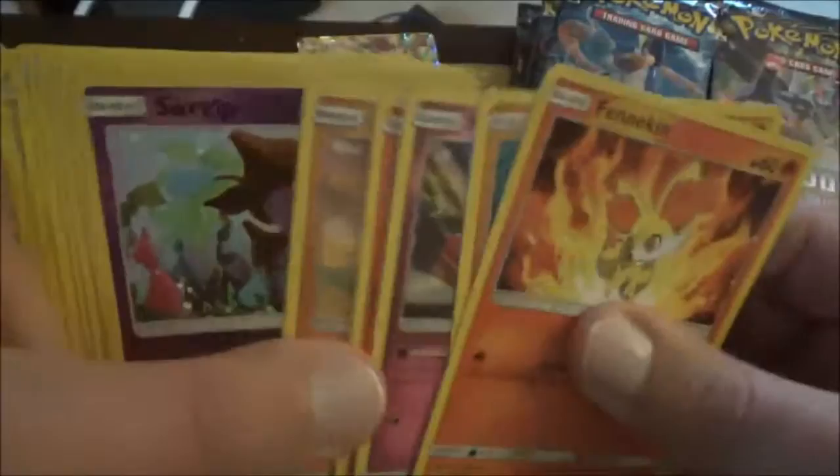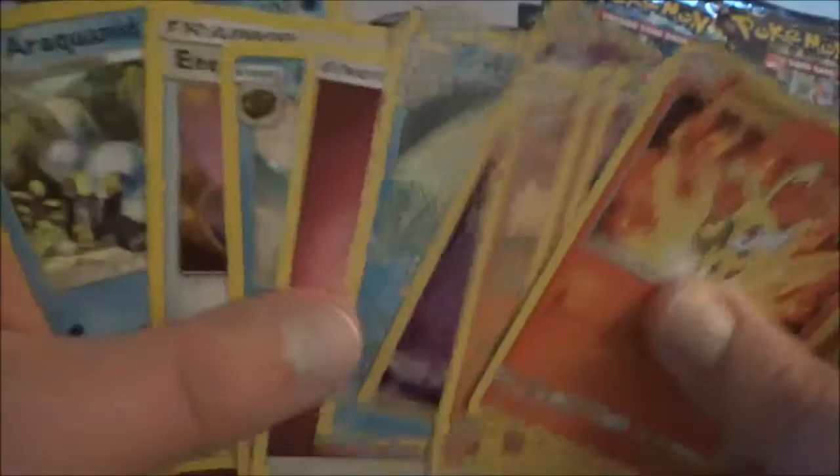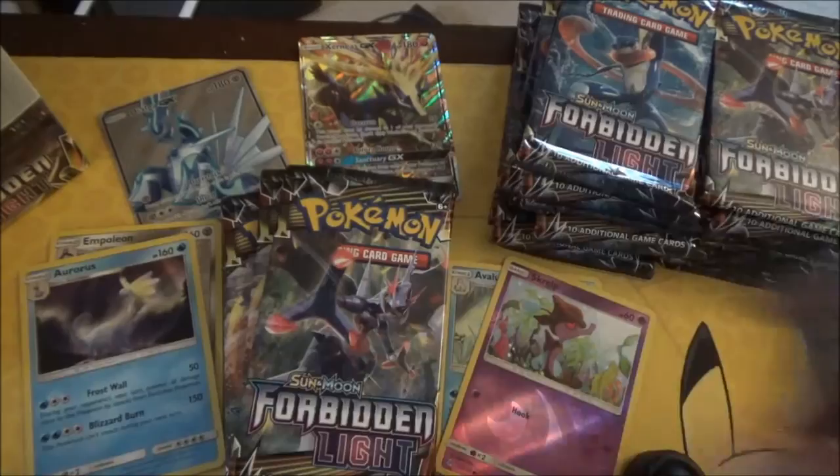Kind of fell to pieces. We got a green color code card for this pack, so we'll do a quick run through. Skrelp is the reverse, and an Avalon regular rare, and a Porygon too.